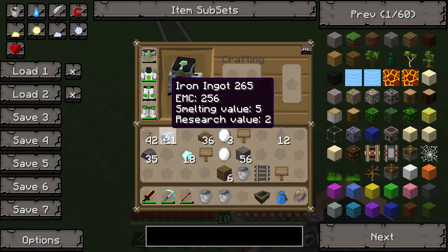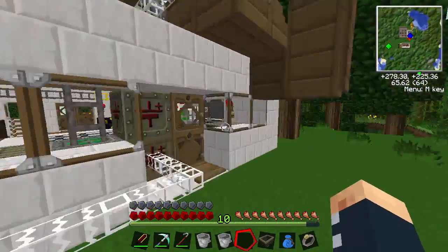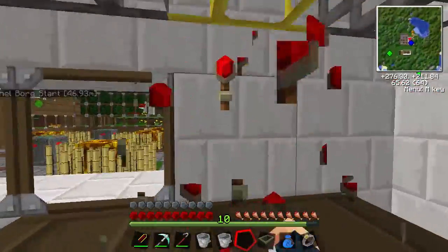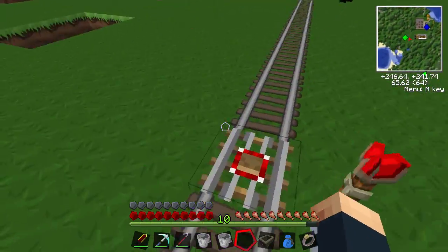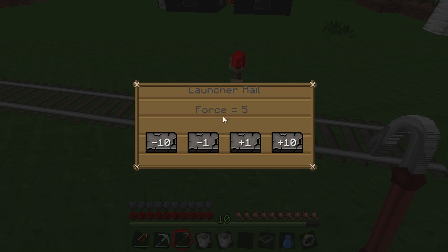We're going to need to power this with a redstone current, so I'm just going to grab a redstone torch. That's now active. To change the settings on how much power it has, you right-click with the crowbar. Force five is the minimum and the maximum is 30, which is equivalent to how many rails it jumps.